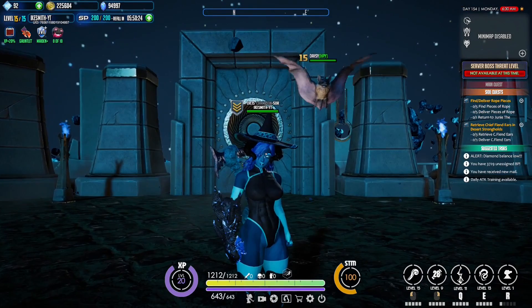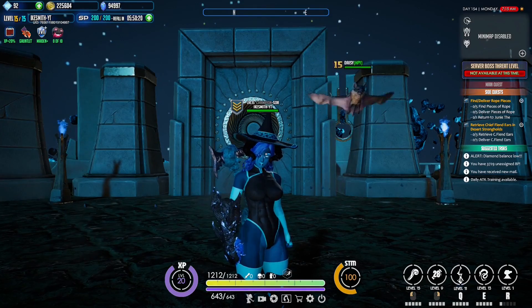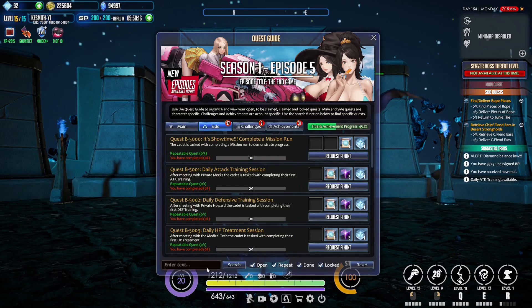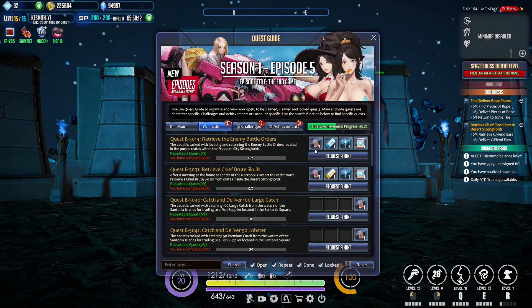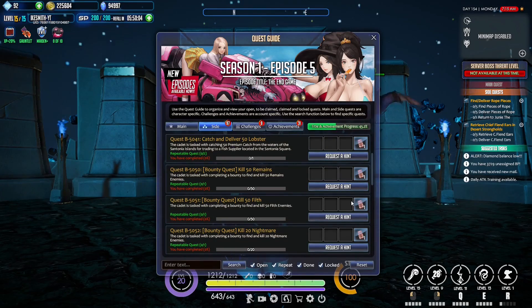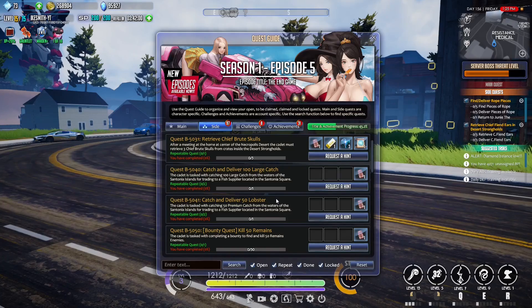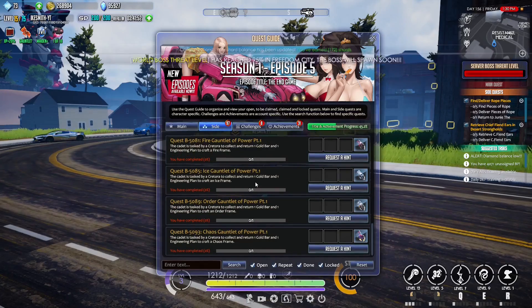Now you might be wondering how the hell do I get gold bars? Well actually it's rather simple. You go to your quests, go to side quests, and just type in 'bar.' You can see that some of the quest rewards here are bronze bars. The quests are really straightforward — deliver 50 lobsters, kill x amount of whatever enemy. It's nothing really complicated, just a lot of grinding.